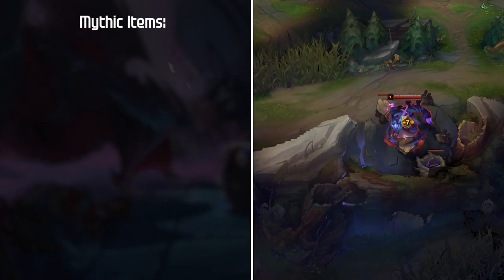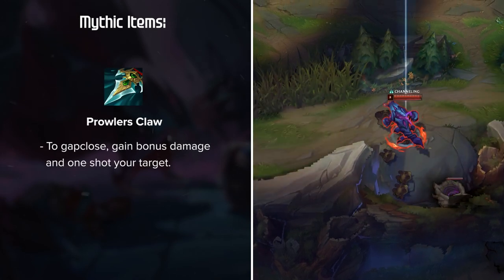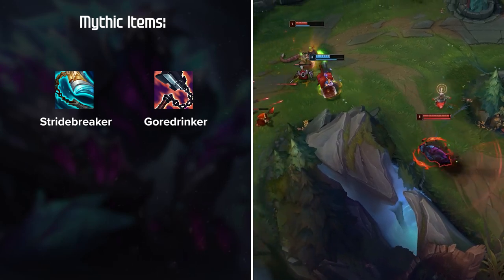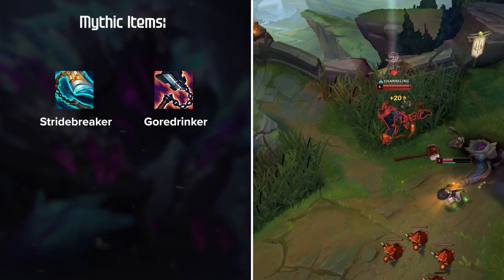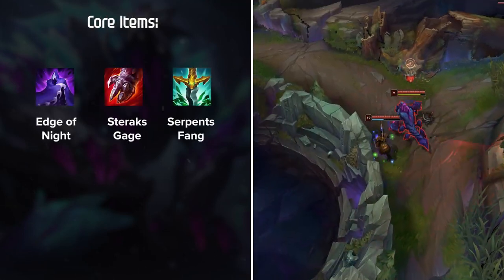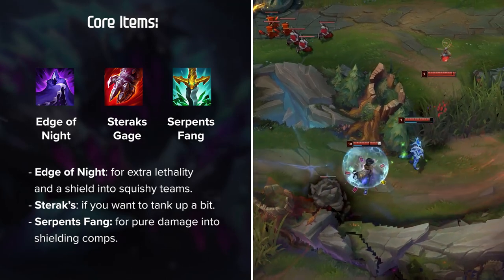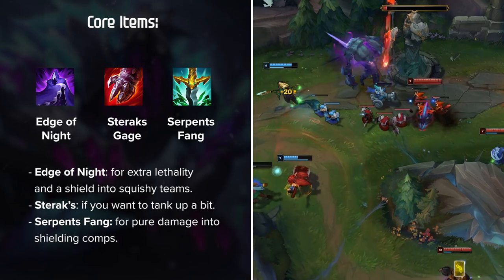For Mythics, Rek'Sai's most consistent choice by far is Prowler's Claw. The extra dash it provides pairs perfectly with the knockup, allowing you to gap close, gain bonus damage, and one-shot your target. Stridebreaker and Goredrinker are seen in some rare cases, but I don't really recommend either over Prowler's. For Core items, Edge of Night, Sterak's Gage, and Serpent's Fang are the main options — Edge of Night for extra lethality and a shield into squishy teams, Sterak's if you want to tank up a bit, and Serpent's Fang for pure damage into shielding comps.